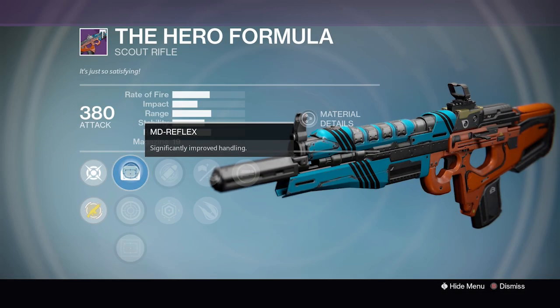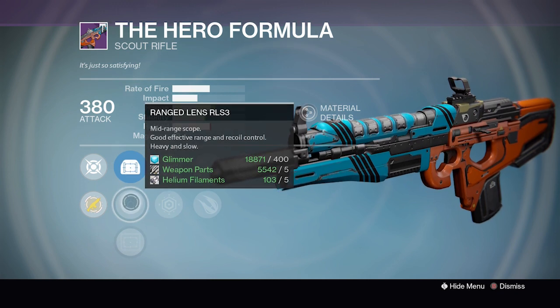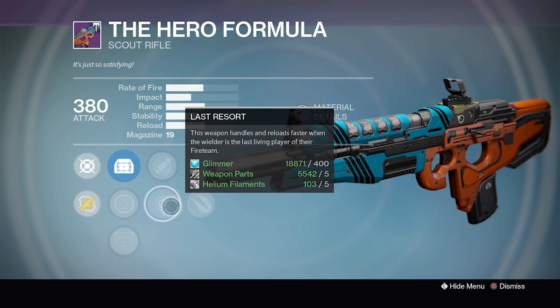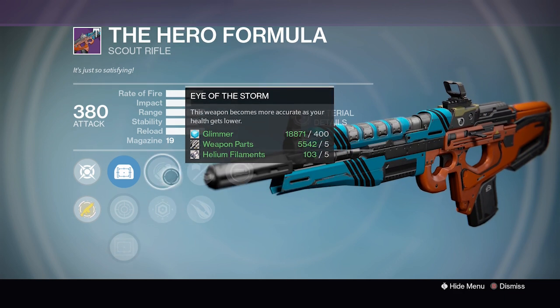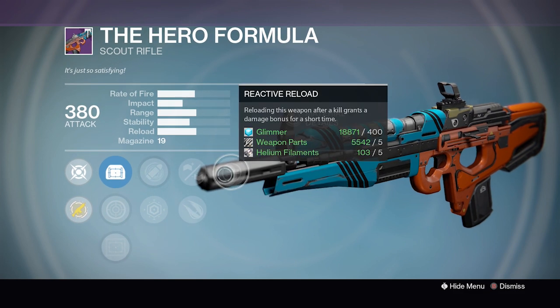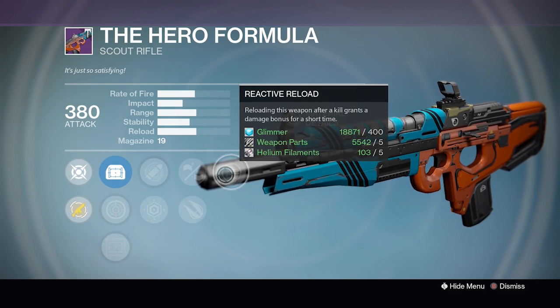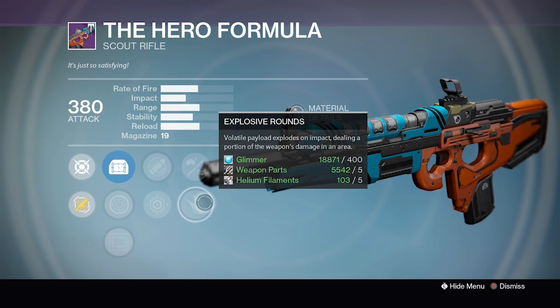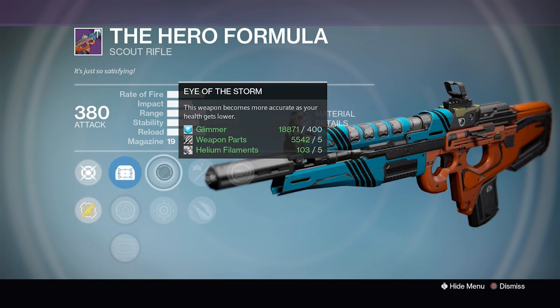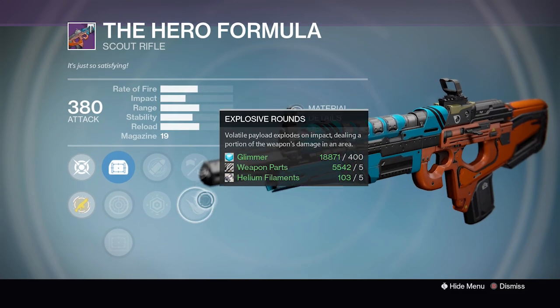The Hero Formula this week comes with MD Reflex, Ranged Lens RL-S3 and the Reflex Scope. We have Eye of the Storm or Last Resort — neither of these are super exciting — but we do have Handlaid Stock or Explosive Rounds, and then finally Reactive Reload. So if you want a nice Reactive Reload, high stability or Explosive Rounds Scout Rifle, with either of those bonuses being useful from time to time, this is fairly decent.